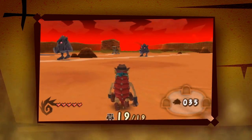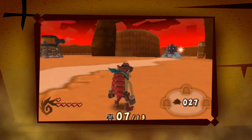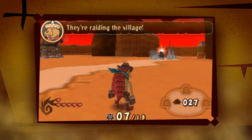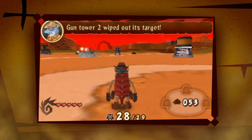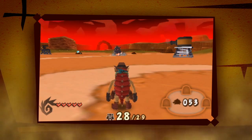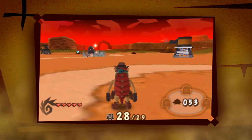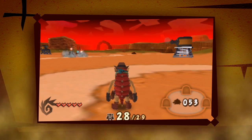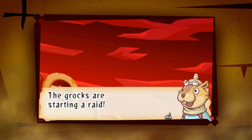Once the groks start stampeding, you won't be able to be everywhere at once. Gatling guns and cannons are great for covering the approaches to the village. If you can choose weapons that create a crossfire on the trails the groks like, that will whittle them down to pebbles in no time flat.